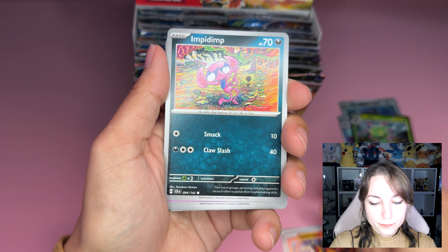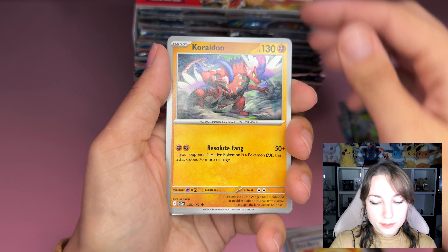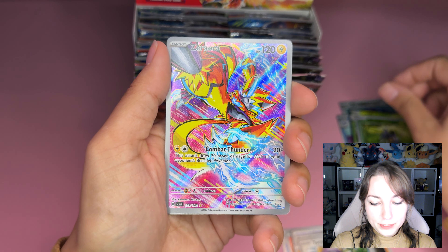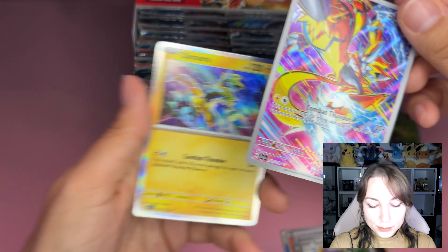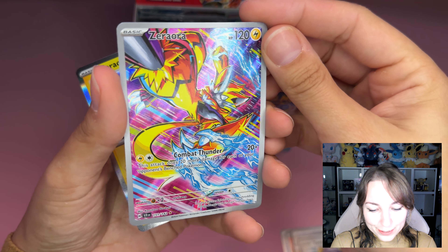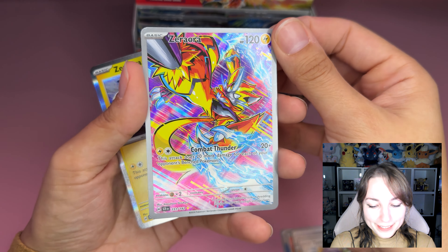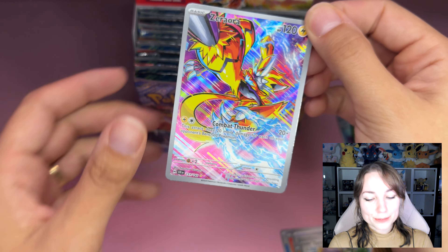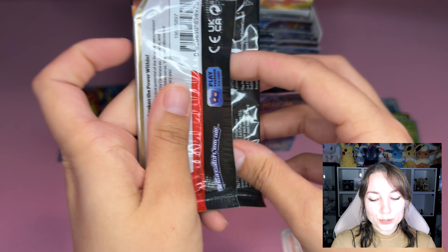Going to the front: Basic Energy, Turtonator, Impidimp, Drifbloom, Ponyta, Okaberry, we got Caridon, Tornadus reverse, Nimble — oh my god, I wanted this card! A Zora Aura arch rare — oh my god, this is so cool and it's a double zero aura! Oh my god, starting so cool!